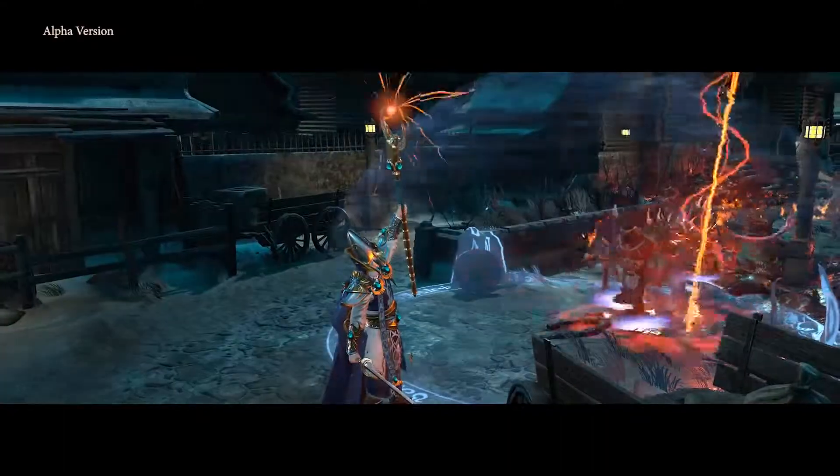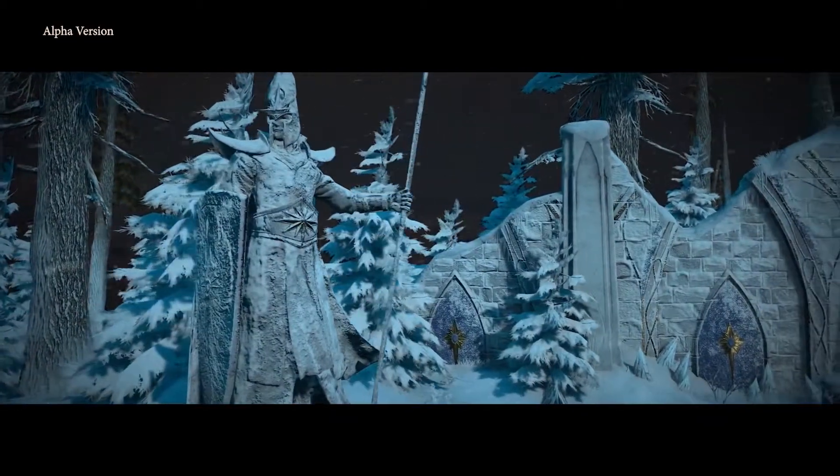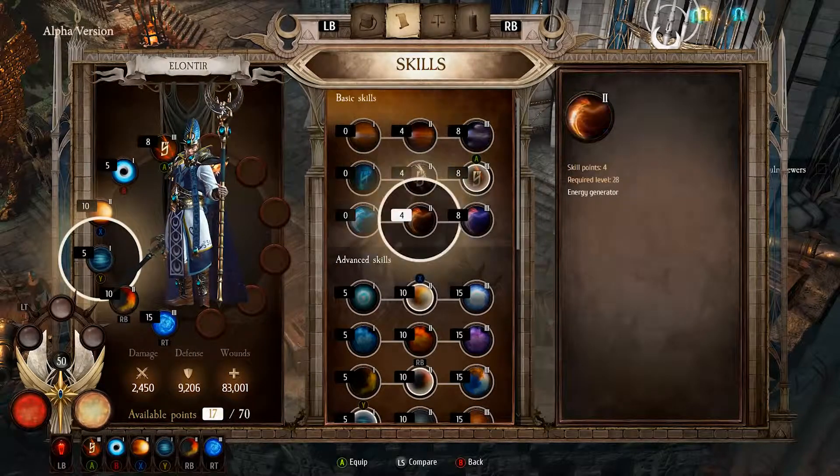Elantir's most powerful spells come from the god Hoa, the elven god of knowledge, learning, and wisdom — the patron god of wizards. You can unlock these new abilities from a specific skill tree.